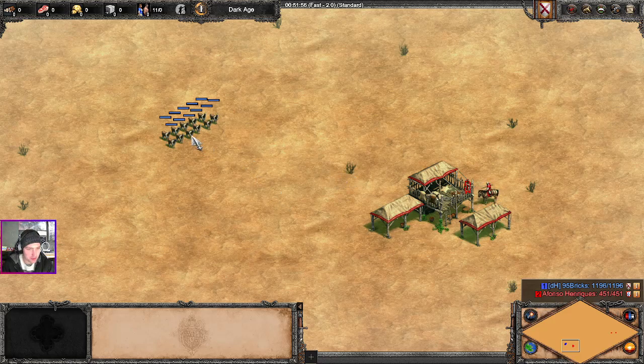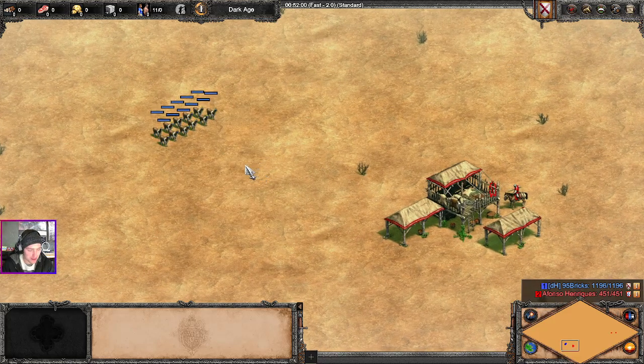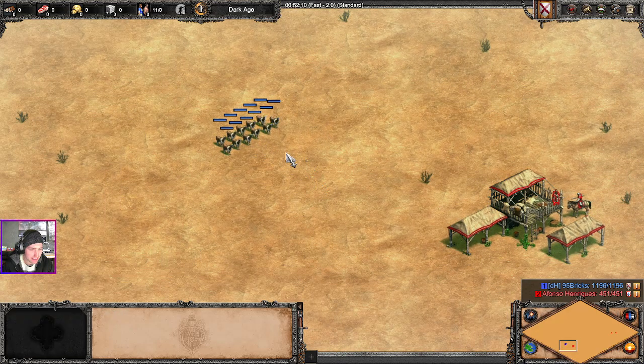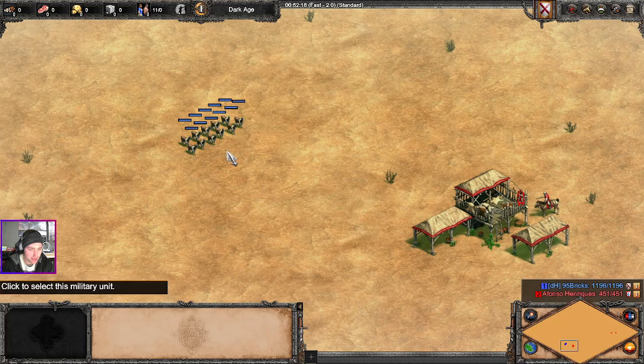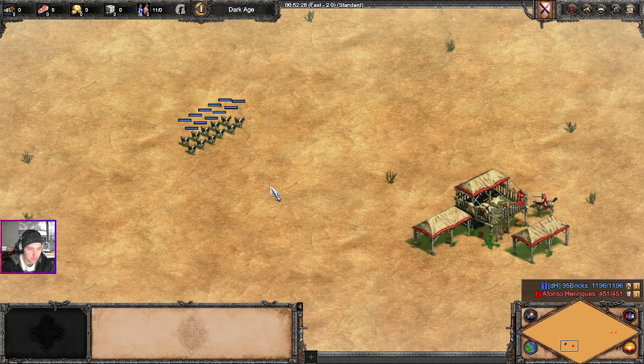I found something interesting today. I was going through the map editor playing with some stuff and came across this Alfred the Alpaca unit, which is literally an alpaca wearing a crown. It has 120 attack, 20 and 20 on both base armors, and 120 health.